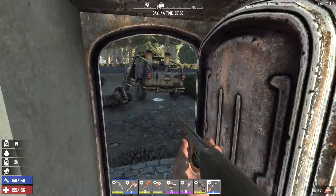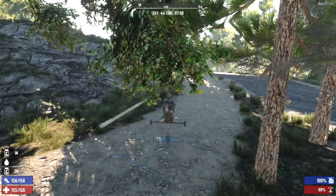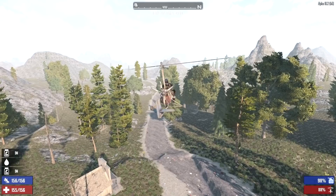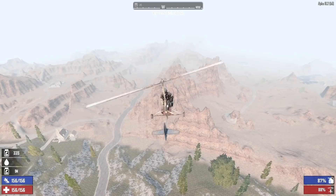Alright, let's roll out of here. We're taking the gyrocopter this time - we're going to fly into the desert. I need oil shale, that's why we're going. But I figure while we're there, we'll do some looting. Plus, I want to see what's beyond Trader Jen's, because this is the direction I'm thinking about going if we do survive the horde night. If we survive, we're hitting the road and finding a new place to live.